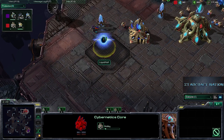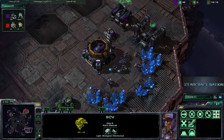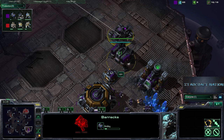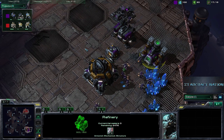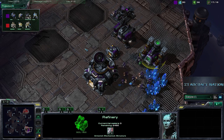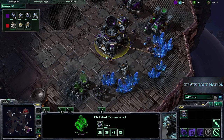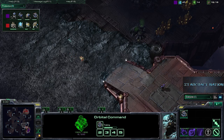We do see the Cyber Core coming down. QXC is going to be seeing the regular kind of stuff. Liquid Huck has not actually found out what QXC is up to just yet. QXC will be getting a second rack right here, and it does have one of the geysers occupied as well, so you're not going to be seeing any two-rack marine pressure. We do have the orbital command, so all of these things point to relatively standard openers — we could see some early pressure from either end right now.